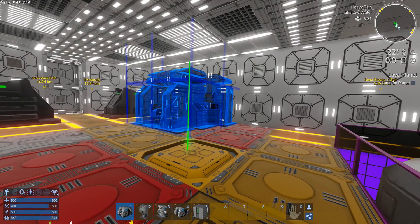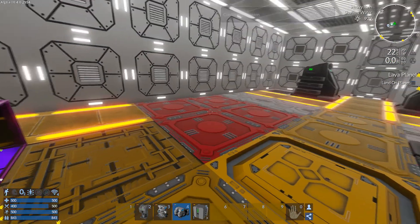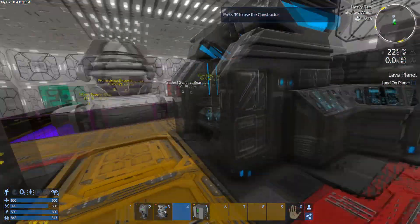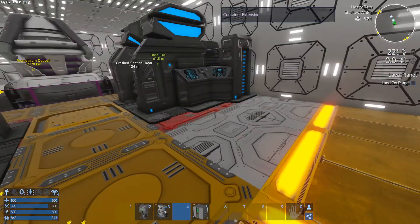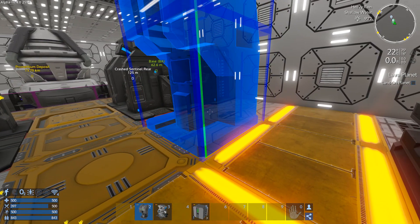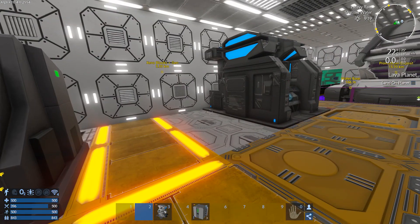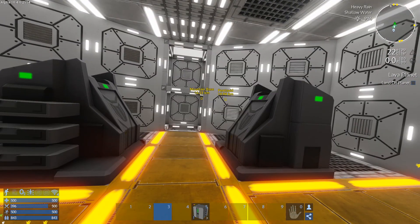I'm going to rotate that round so that one can go on that side and the other one can go on that side. I'll put the repair station there. I can leave a space here for when I want extra RCSs. I'm just going to hook the fridge into my inventory.